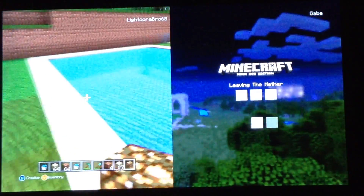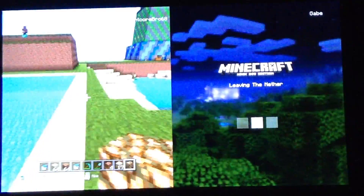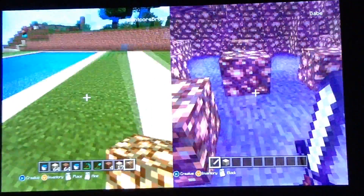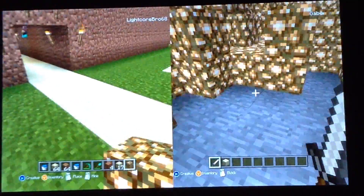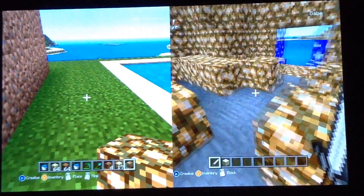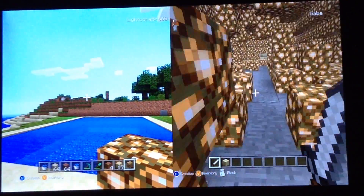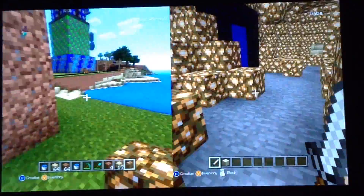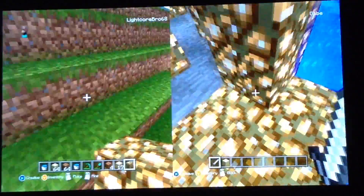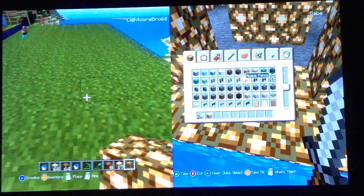Alright, so yeah, now we've got the pool. In the next video, we're going to start getting the materials. Outside this video, we're going to get the materials, and then in the next video we're going to start working on it. We're going to start with the pistons that try to shut you off and the water as well. And then probably after that, we're going to do the big balls.